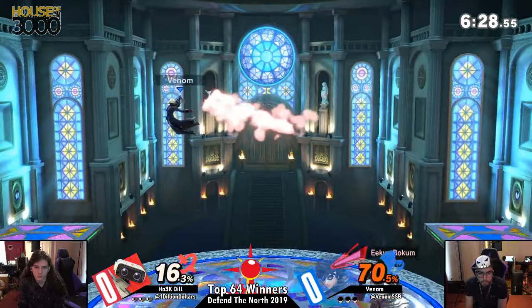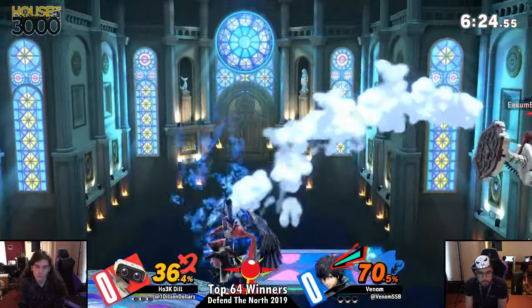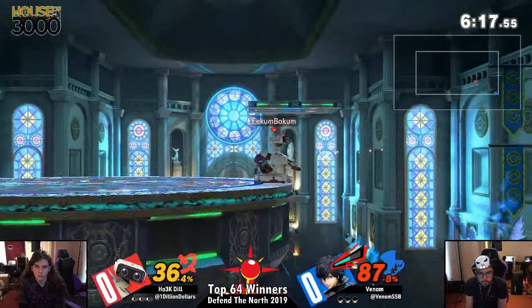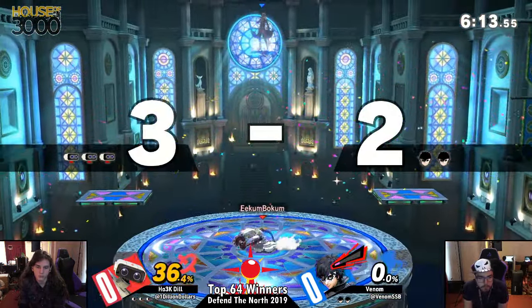We already have Arsene basically out now. Arsene's so scary. We were talking about gun in the beginning stages of the match, but Dill has basically just faded back and then done a forward air every single time Venom wants to go for that approaching gun. No fear from Dill right now.